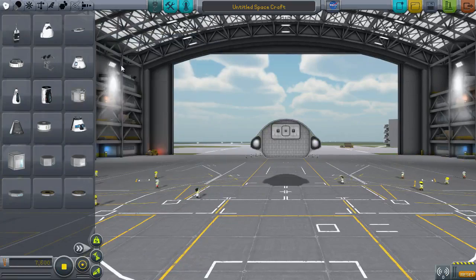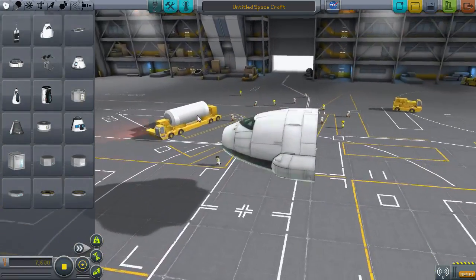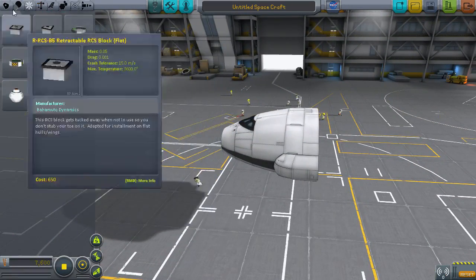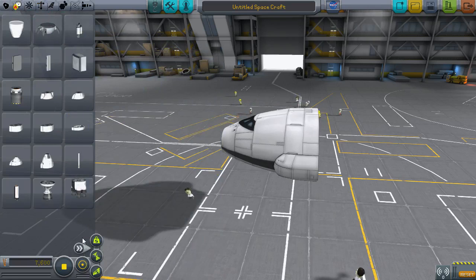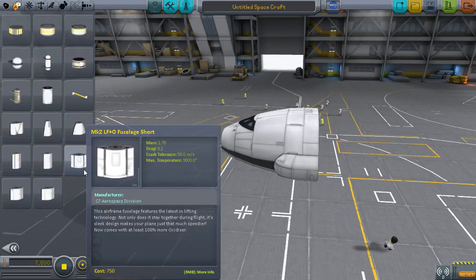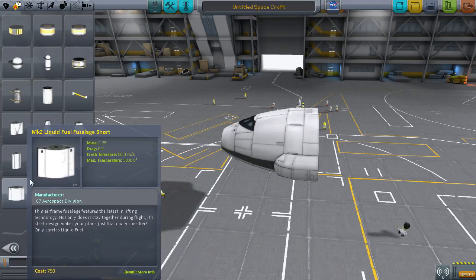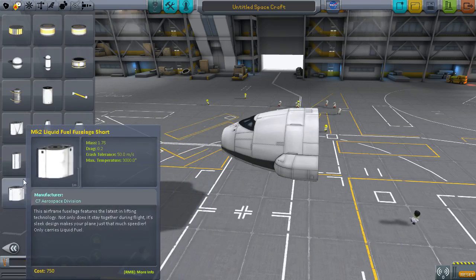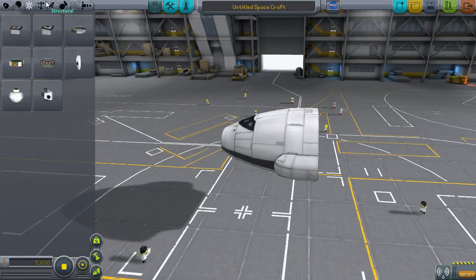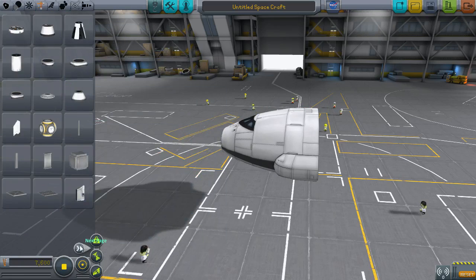Anyhow, in this first video I'm just kind of going to give a quick look at this mod and the parts that it comes with, because I figure, why not? Even though this isn't really a mod spotlight, I guess it kind of accidentally is, because I'm going to go ahead and mention some of these parts — the fuel fuselage pieces and the various fuel pieces, and of course there's some end caps for it.